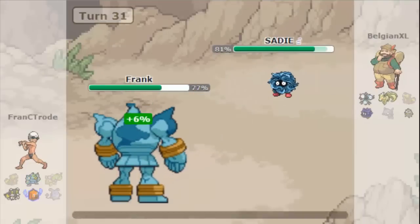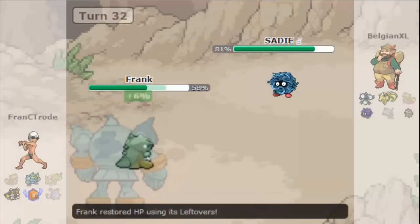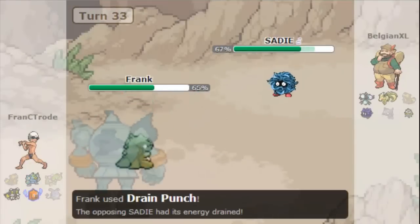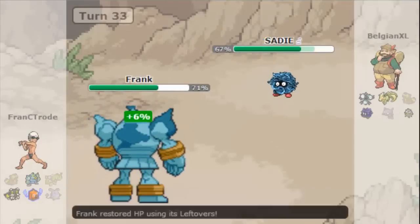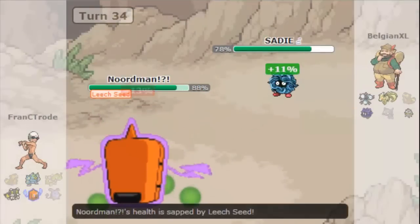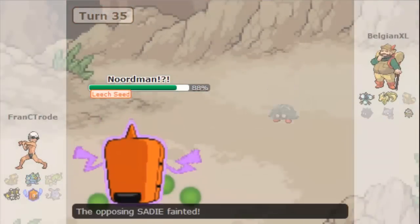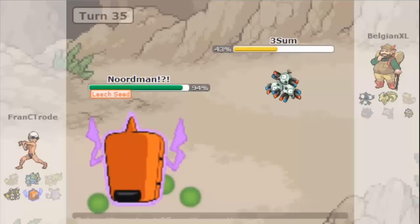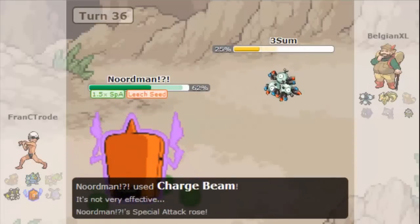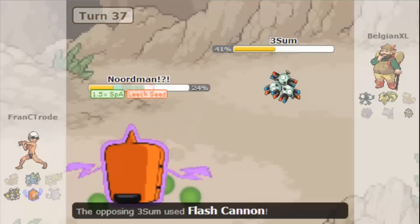I have to bring Frank again. He's scared of the earthquake so I get more recovery with drain punch. I go for a substitute because I predict him to use leech seed, and I don't have anything to take leech seed that well. I'm trying to just chip damage on tangela but it's so hard to damage it. Finally I can bring Norman in on a leech seed for free, not a knock off, and I go for blizzard and kill with a crit.